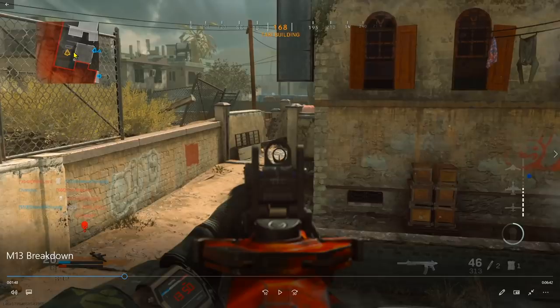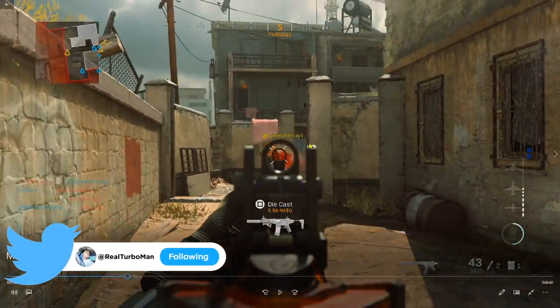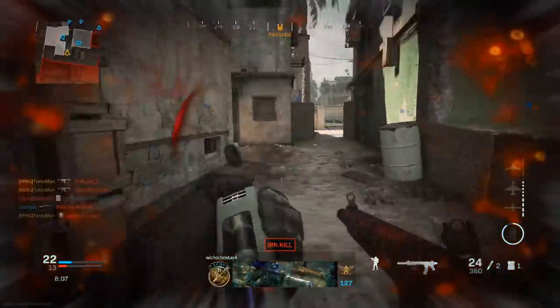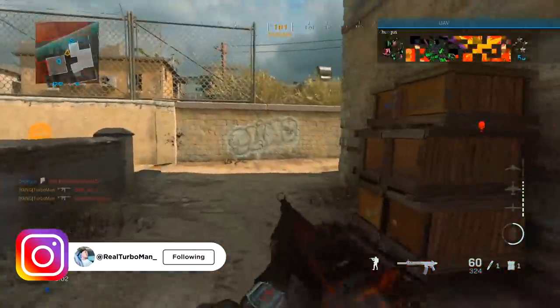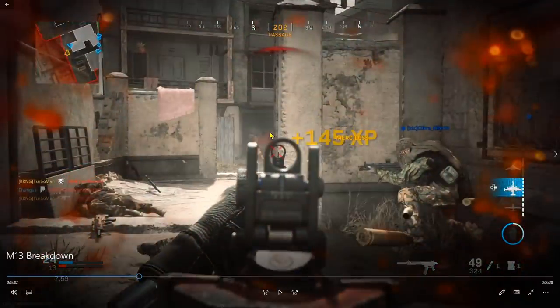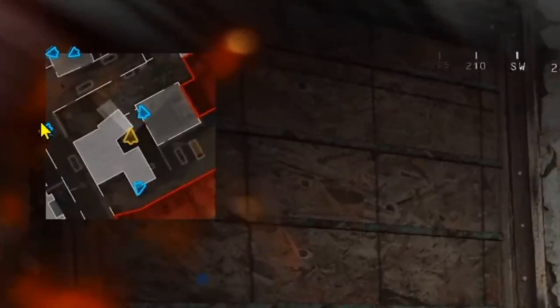I come out again to keep pushing forward and minimize the areas they spawn in. I pre-aim as I push down and pick up another enemy kill, then another one pops up right there. It's always important not to rush the spawns — be patient, pre-aim from where you are, and enemies will appear and come towards you. Another easy kill — this guy most likely spawned in this area.